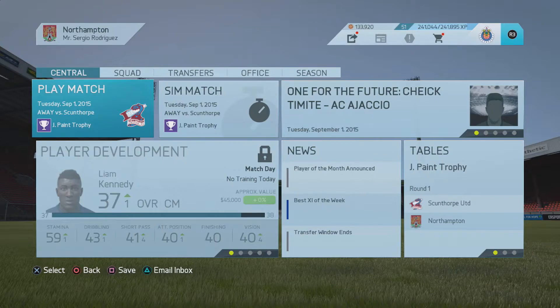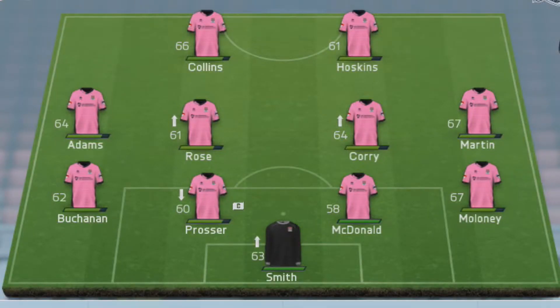We're gonna go into this match — the first round of the Johnstone Paint Trophy. We're going with a regular pink kit. Our squad: Maloney Bologna, Buchanan, Prosper, McDonald, Corey, Rose, Adams, Martin, Hoskins, and Collins are in the field. Let's get on with it.